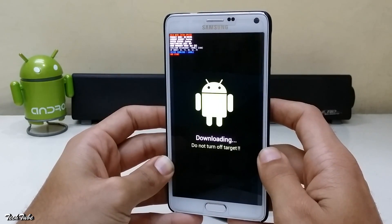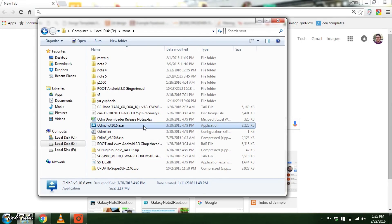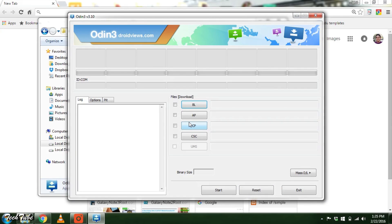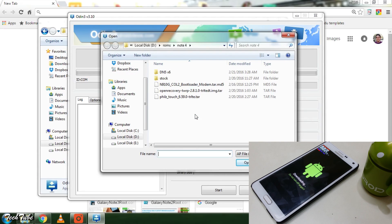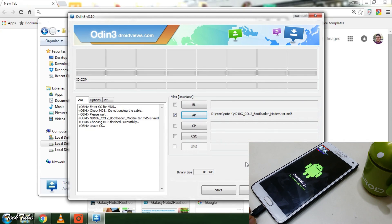Do not use the boot into bootloader directly from the recovery. Now move over to your computer. Extract Odin, right-click it, and run it as administrator. Select the second tab — it will either be AP or PDA — and select the bootloader. Connect the phone to the PC. You will see a COM with a random number on the top left, which means your phone is properly connected. If not, install Galaxy Note 4 drivers and then try again.